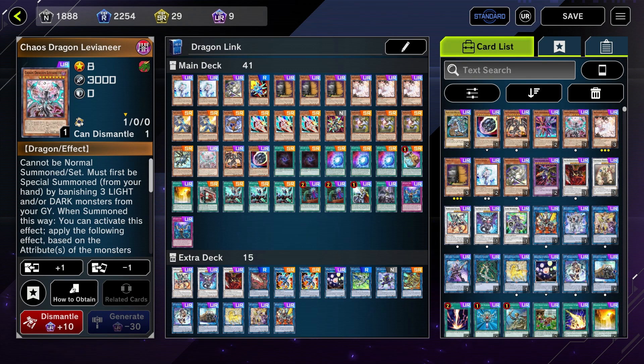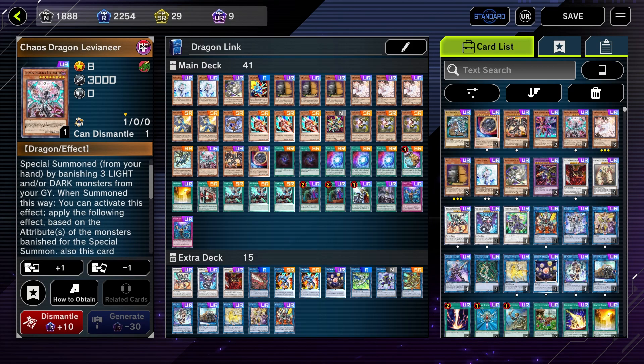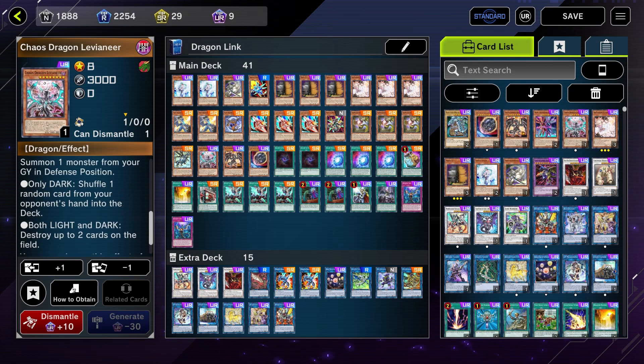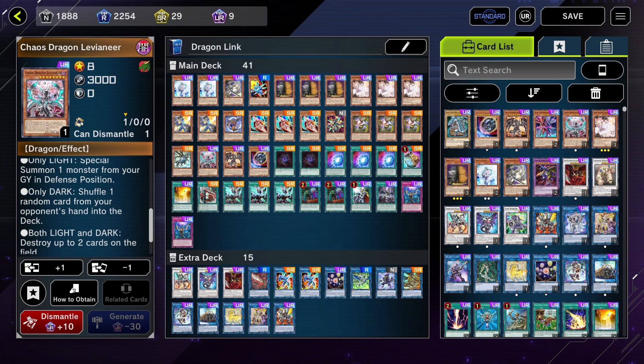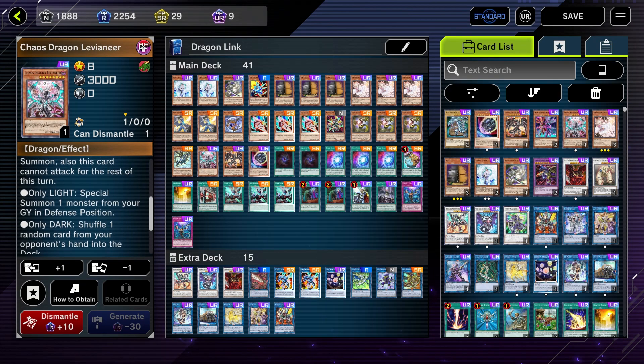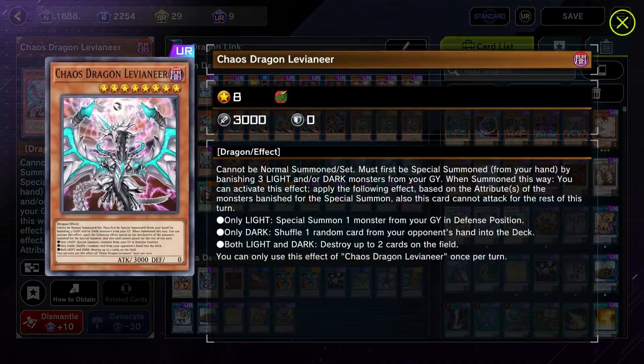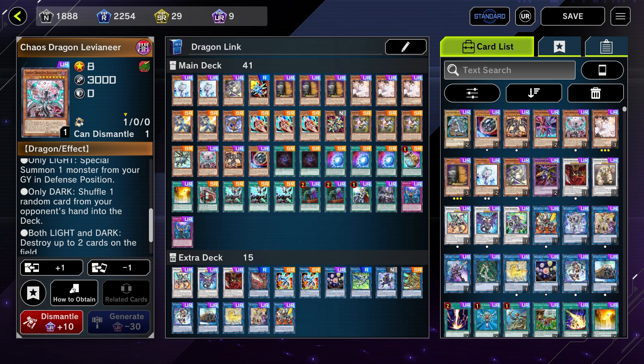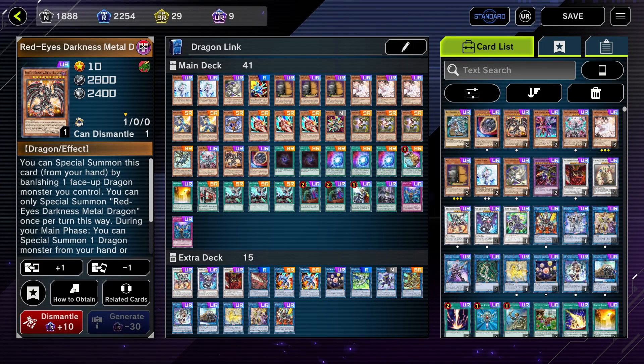Chaos Dragon Levianeer can be special summoned — it's an extender. It has some effects where we can destroy up to two cards on the field, or shuffle back a random card from our opponent's hand into the deck. The light version basically never comes up, but the dark version is very annoying — basically making our opponent go minus — and we can use it to link off into something else.